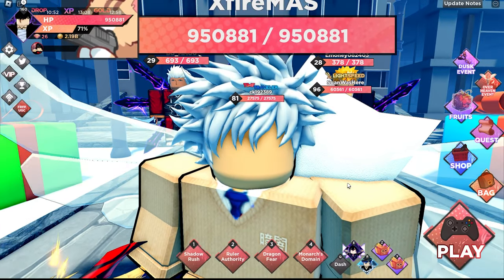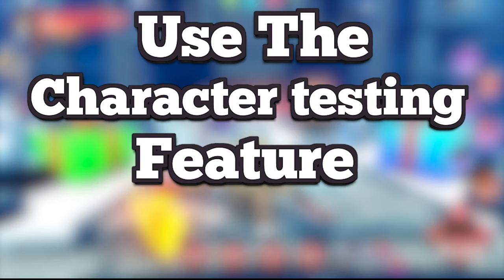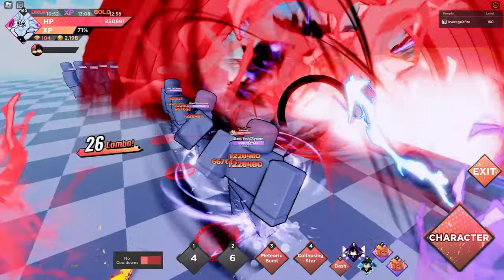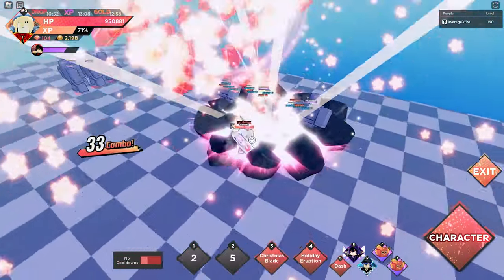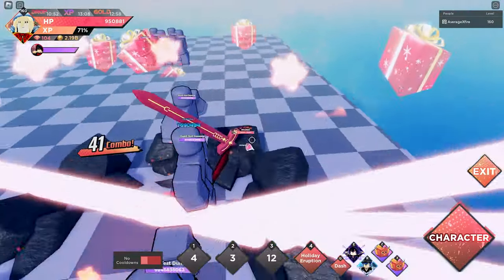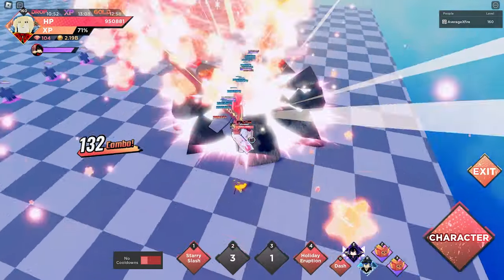My second tip can go pretty much hand in hand with the previous tip: please use the character testing option. I don't see enough players using this when deciding which character to get, so please just use it. Whenever you're early game, use whatever you feel most comfortable using, but please still save for 1600 to 2500 gem characters.